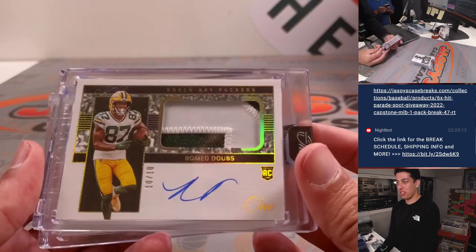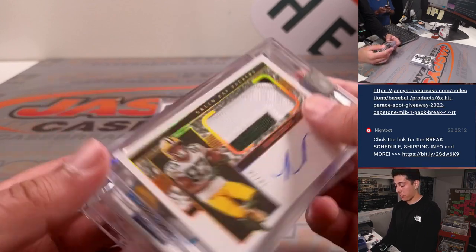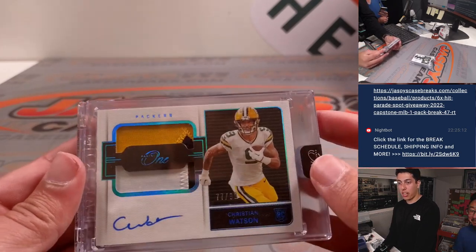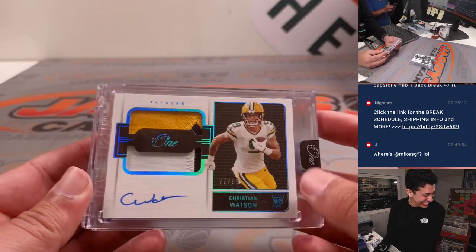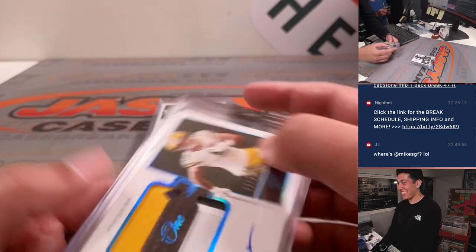Got a Romeo Dobbs rookie patch auto, 10 out of 10 for the Packers. Another one for the Packers — Christian Watson, rookie dual patch, out of 99.